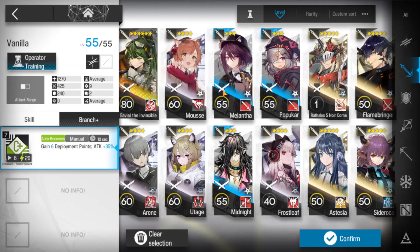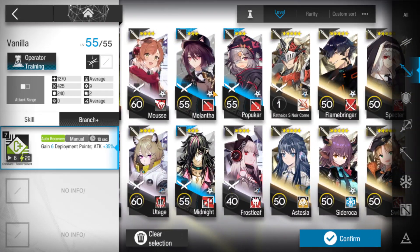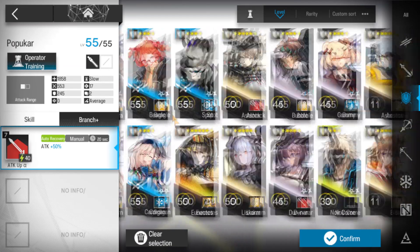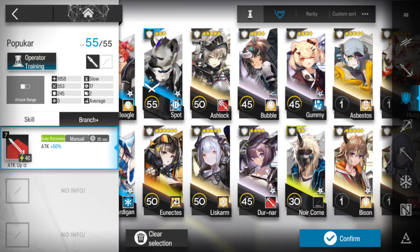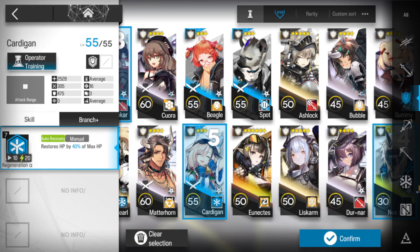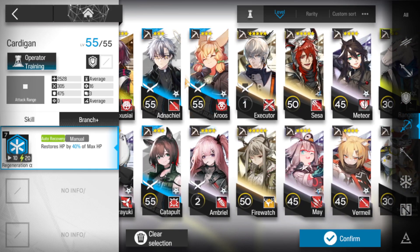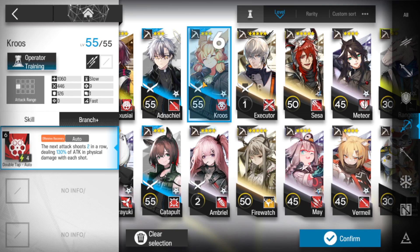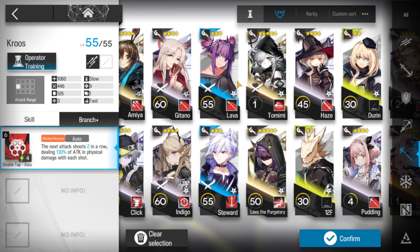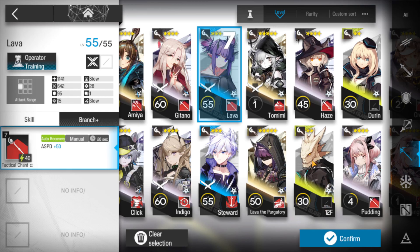Two vanguards, one guard using Popokar. Now in Defender you can choose any Defender low-end squad. It will be Naur and Cardigan. And for the sniper, you'll be having Cruz. And for the casters, you'll be having Lava and 12F.